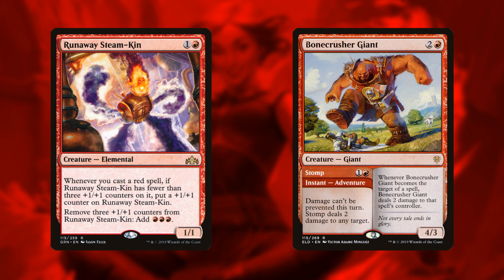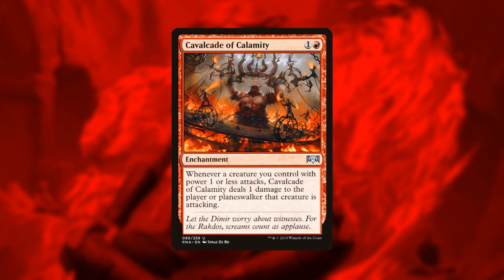The deck also has Runaway Steam-Kin and Bone Crusher Giant so it can dish out some serious beats. The Steam-Kin gets a +1/+1 counter whenever you play a red spell and can get up to a 4/4 for two mana. The Bone Crusher Giant can burn off a blocker and then be cast for three as a 4/3 that shocks the opponent if they target it — great for an aggro deck with a four-power creature for three mana that already removed another creature.